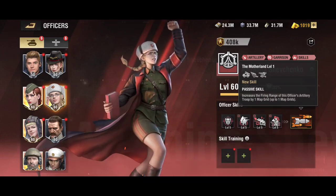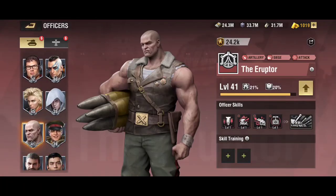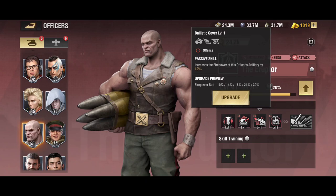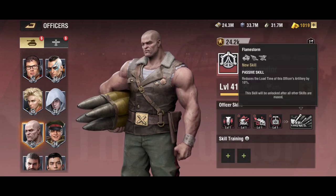For pairings, as tested by numerous content creators such as Death Wish, Scooter, and Antonio Liek — Eruptor is a very good choice in the beginning of the game. His tactical skill damage coefficient is 1050, he increases kill radius by 6 percent, increases troop firepower of the artillery by 30 percent, and his awakened skill reduces the load time of the artillery by 10 percent.